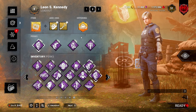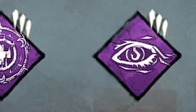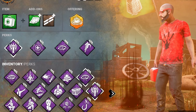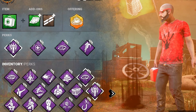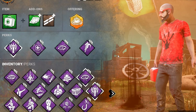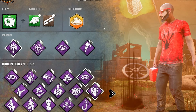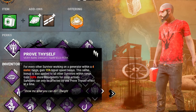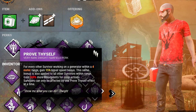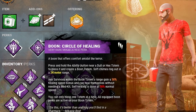Let's get into build number two — the Solo Queue Build. If you play solo queue a lot and want the best chance of winning and bringing your inefficient, uncoordinated team to victory, this is probably the build you want. To start things off, we're using Prove Thyself again — this is the one perk used in two different builds because it's just so good. We're also using Boon: Circle of Healing, which lets you bless a totem on the map so anybody in the totem range can heal without a medkit.